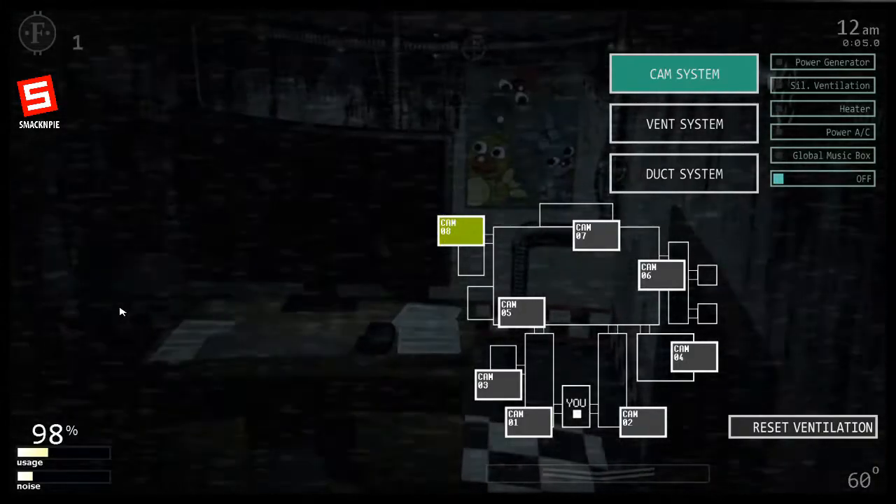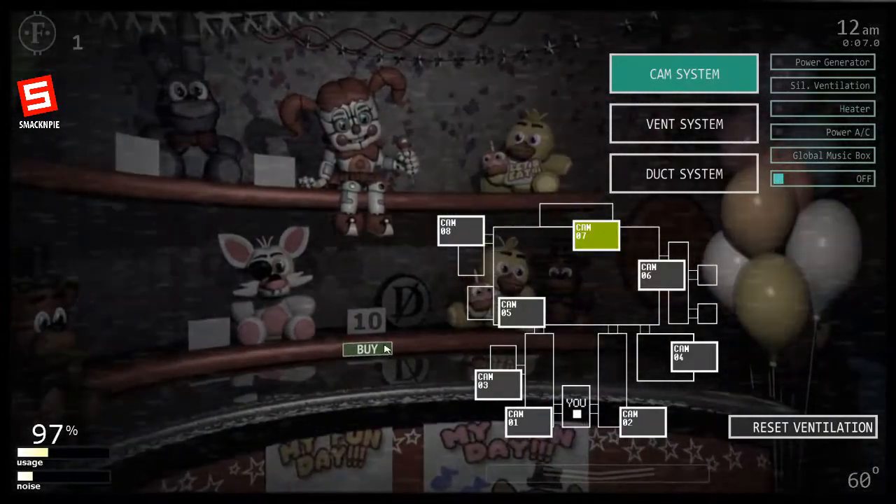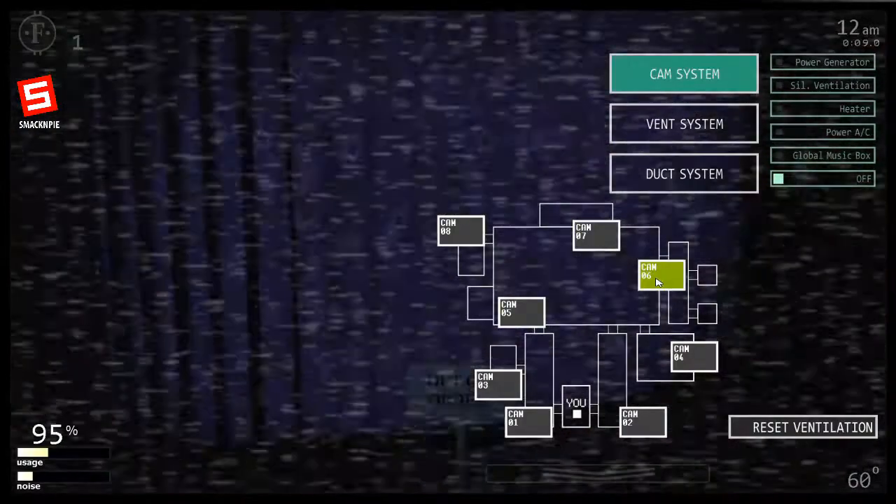Next, go into Cameras and find 10 Fast Coins. They're easy to find — just move your mouse to them and it'll automatically collect them for you.